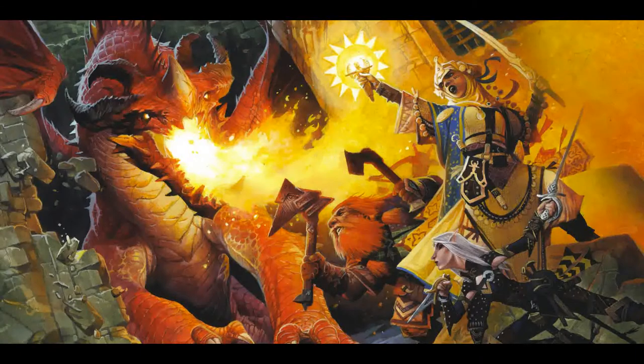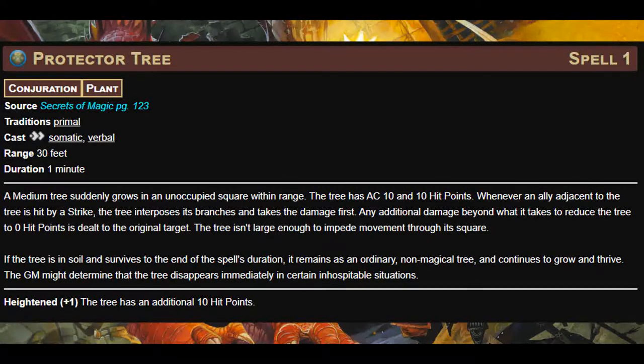For the first level spell for this video, we have another spell that is only available to primal casters: Protector Tree. This spell creates a tree within 30 feet that lasts for one minute. This tree protects any allies that are adjacent to it. When said allies are attacked, the tree interposes its branches and takes the damage first. Any damage beyond what it takes to reduce the tree to zero hit points is dealt to the original target. The tree has AC 10 and 10 hit points, and heightening it by one spell level increases hit points by 10. Combining this spell with a champion reaction means a huge amount of damage reduction.